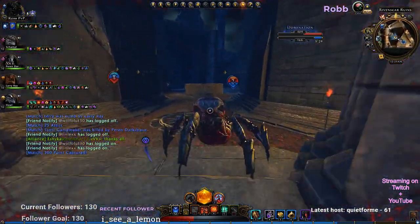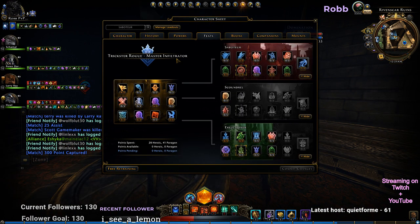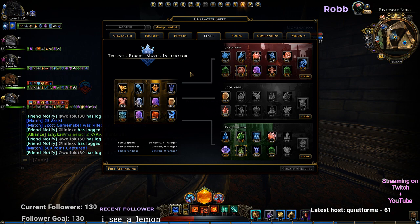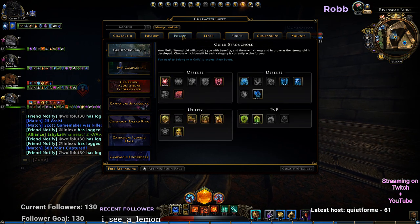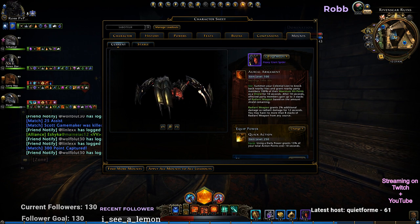did not go on cooldown. I don't know what's causing this. I'll show you my feats — I probably have a bad build, so don't judge the build. I really don't know TR very well. I don't know what it is. I'll show you my mounts, my companions. I'm not sure what's causing this.